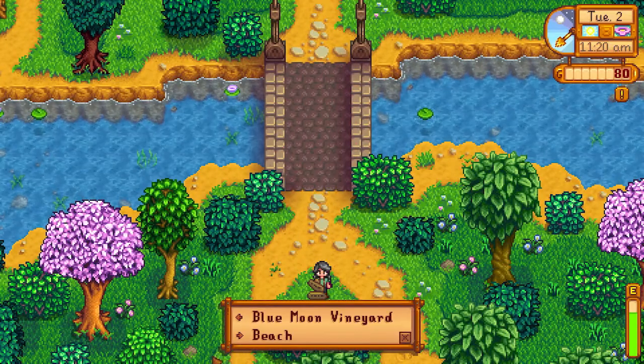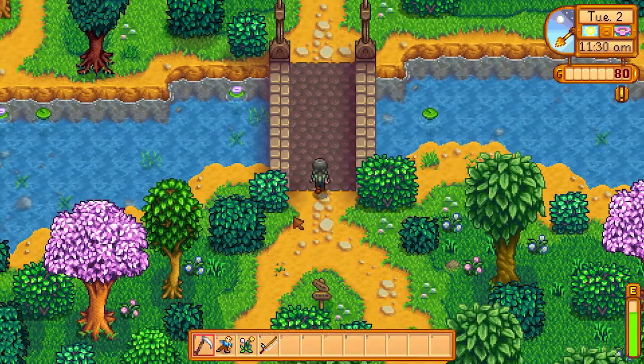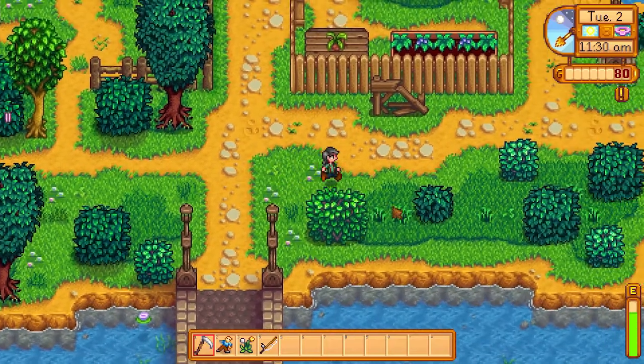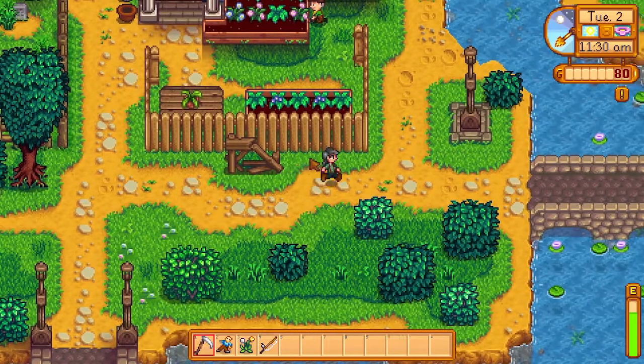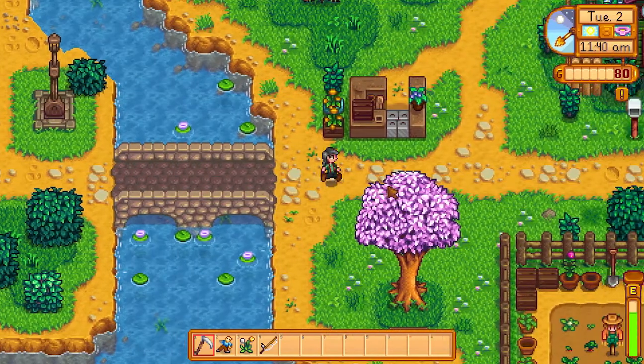So see, this splits the map — Blue Moon Vineyard is this way and the beach down this way. So if we had come the other direction, that's where we would have come up from. This gets added in like a few days or so. Let's go say hi to Gunther.